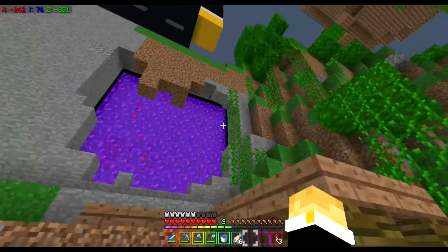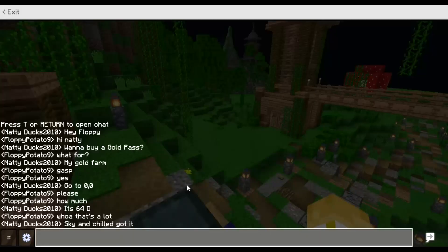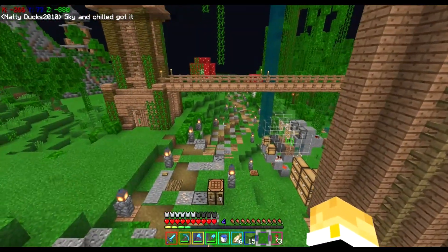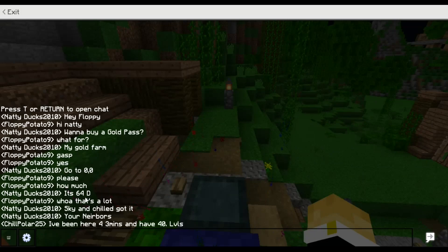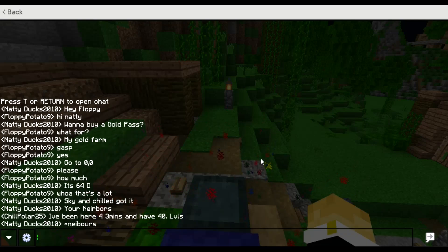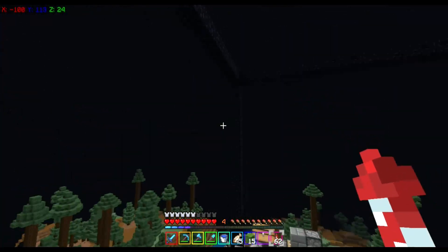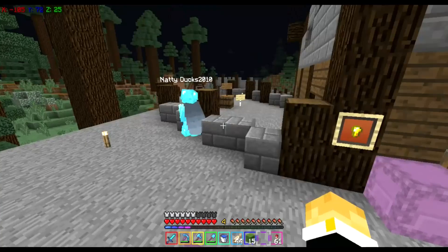So Natty just messaged me that he's actually selling gold passes for his gold farm, and I really want one. The thing is, 64 diamonds for a pass - that is a lot of diamonds. But 43 minutes for 40 levels? That is not bad. Okay, let's go buy that pass.